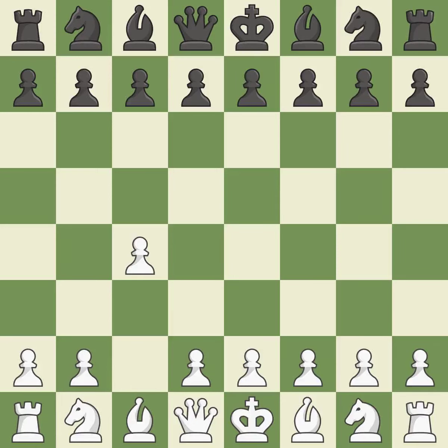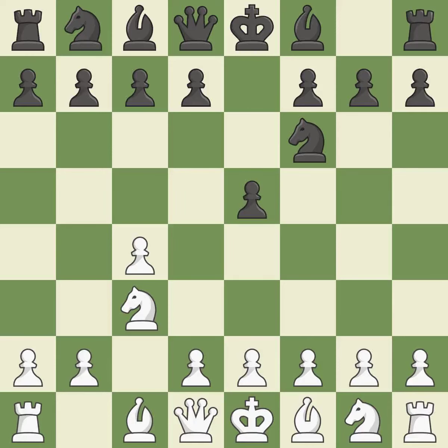In the English opening, white plays c4 to take control of the d5 square without sacrificing a central piece. This is a more patient opening. Nf6 develops the knight toward the center and controls the e4 square. The conflict for the e4 square is started with nc3, which controls d5. The bishop and queen with dark squares can grow in the center thanks to move e5.